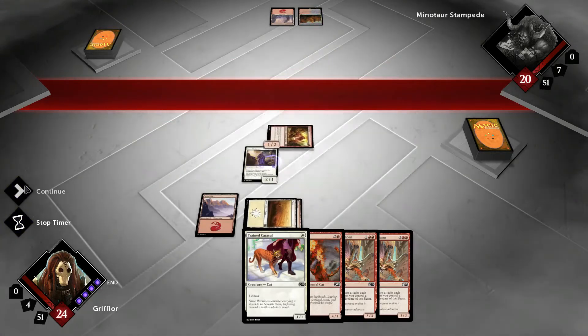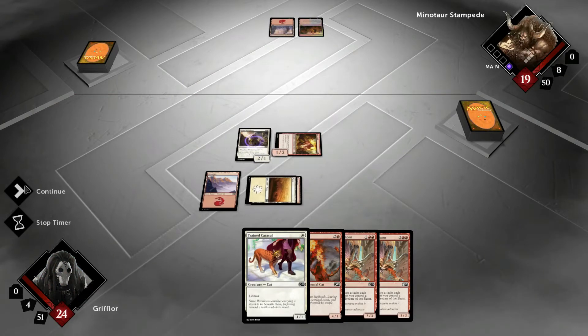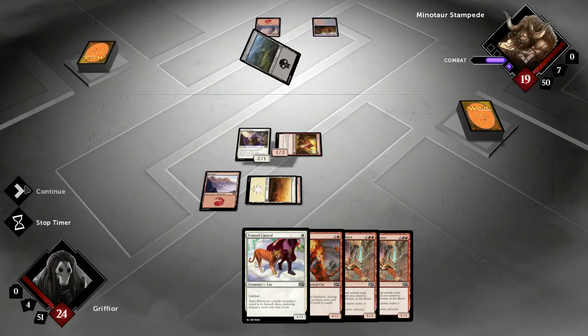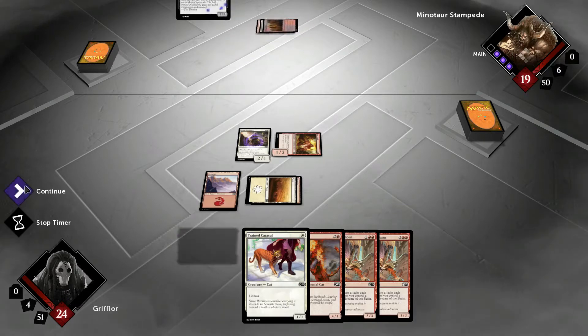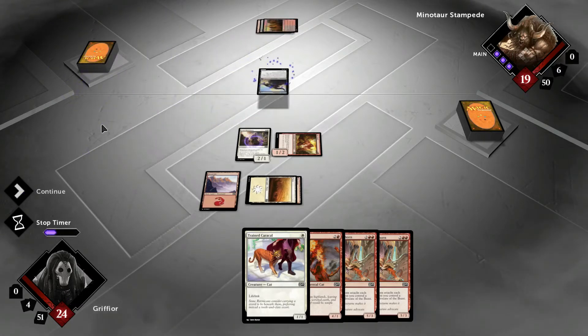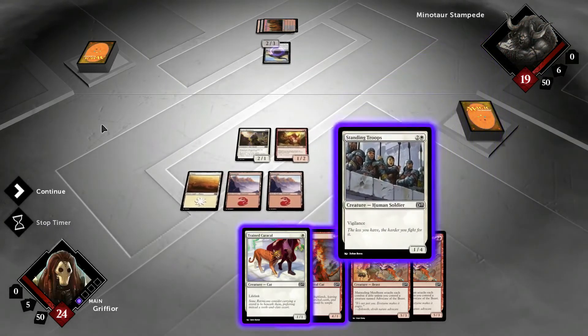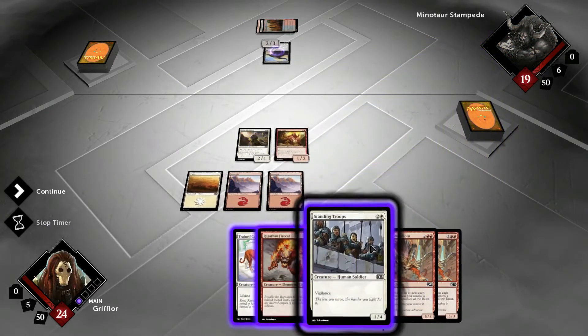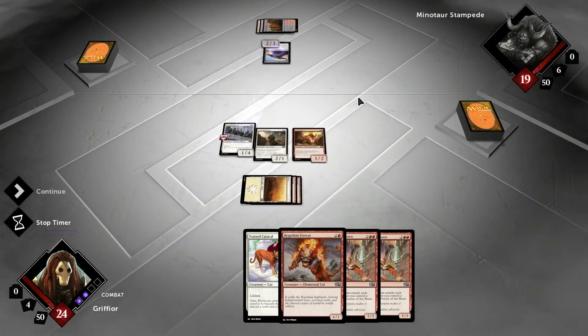Let's see what this guy brings out. Hopefully next turn will be another mana. What is that? A 2-3. Well, I do have a 1-4, so I have a defense against a 2-3 anyway.